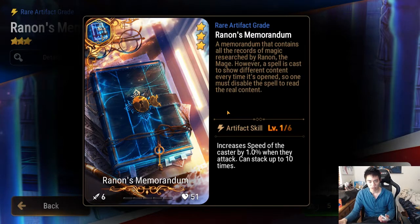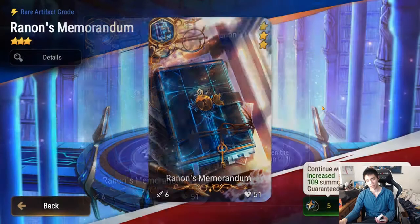This one increases the speed of the caster by 1% when they attack, stackable up to ten times. Has anyone ever built this artifact? I bet at max level it goes up to maybe 5% and stacks up to ten times.